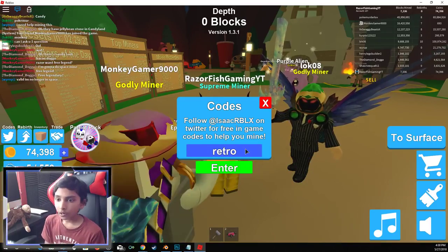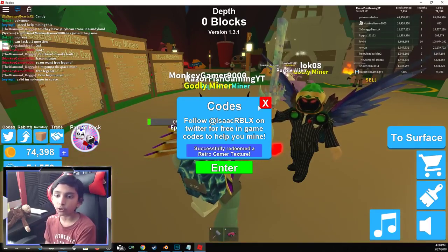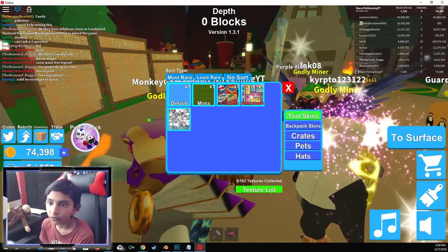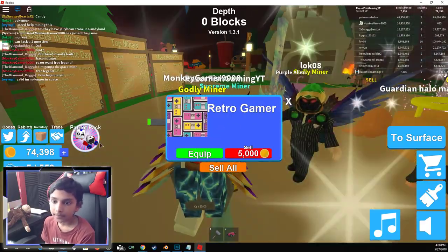Next one is Retro, and this one will give — I believe — a retro skin. Yeah, retro gamer texture. So let's go to inventory. Right over there — retro gamer, there it is. And I could sell it for 5K.